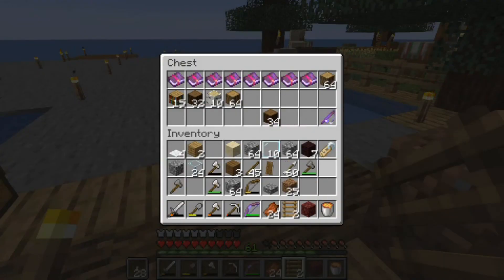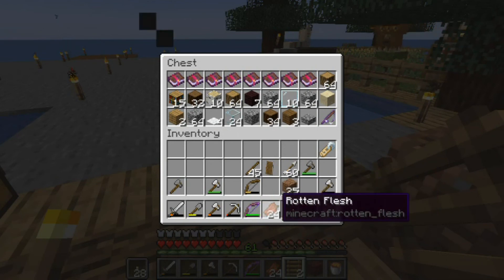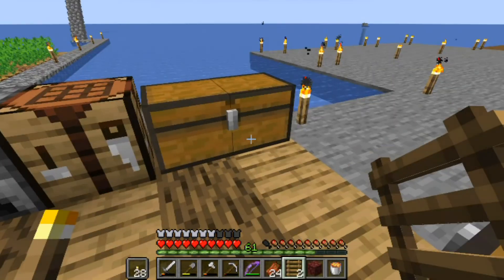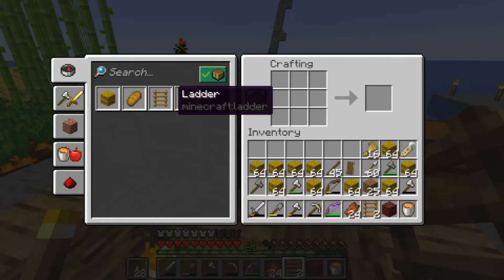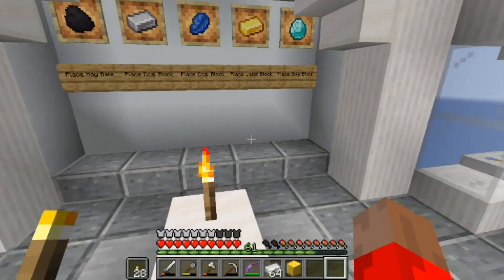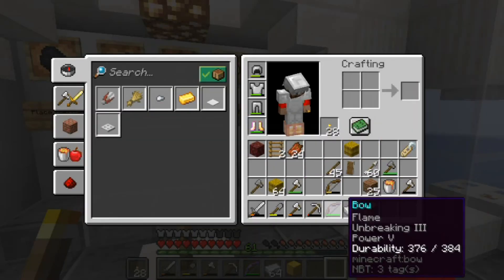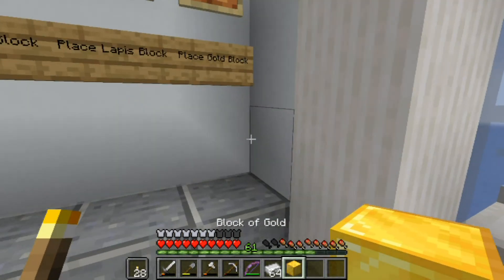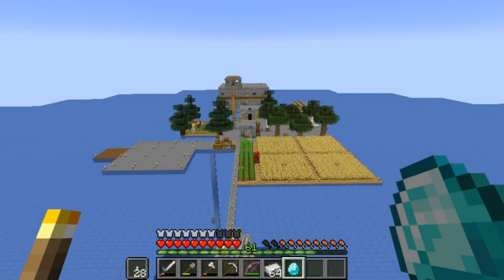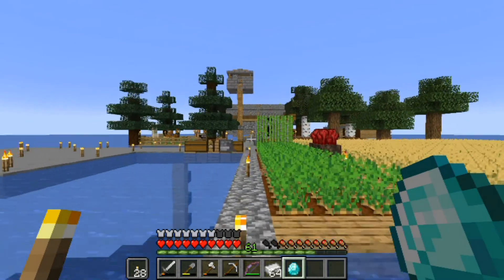We had to go back and get a gold block. We've almost done all of the hay bales - 64. Place the gold block, boom. We now have enough to make our pickaxe. We'll do a little brewing and then we're heading out in that direction. We need a diamond pickaxe and water breathing potion.